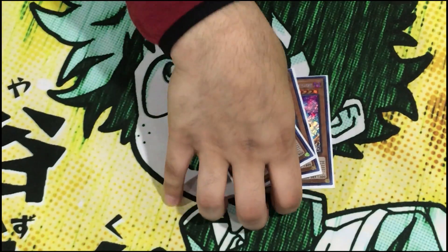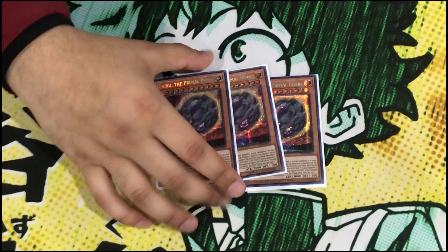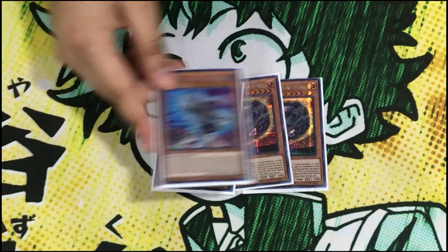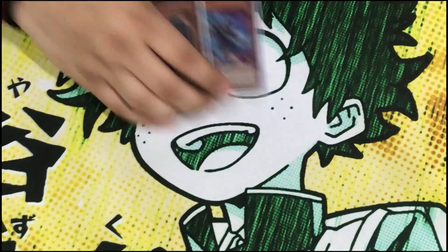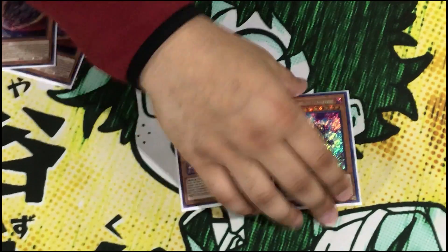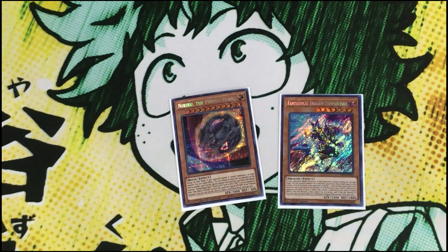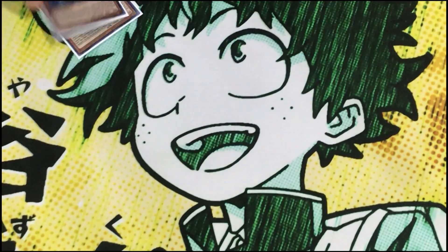Phantasmim is a very versatile card — if you can't afford it, it's coming in Duel Overload so it won't be too bad. The final hand trap we play is triple Nibiru the Primal Being. Nibiru literally turns off every combo turn. Paired with Phantasmim it's insane: you can go chain link 1 Phantasmim, chain link 2 Nibiru, Nibiru wipes the whole board and Phantasmim summons itself, and you draw one card — it's basically a free Upstart Goblin. Plus Nibiru is a big-body XYZ material.